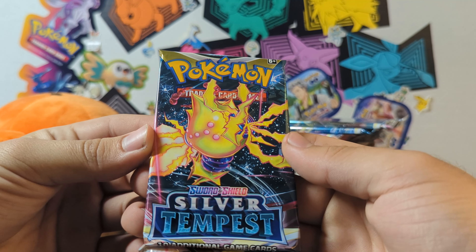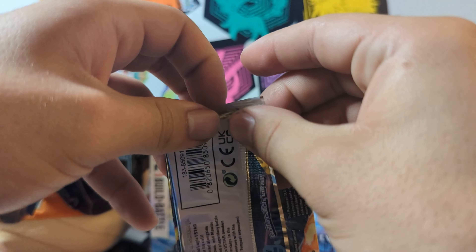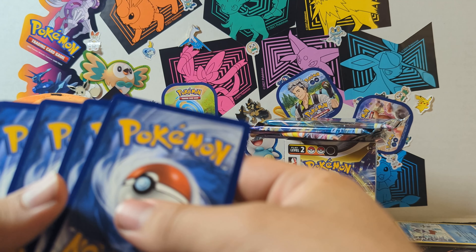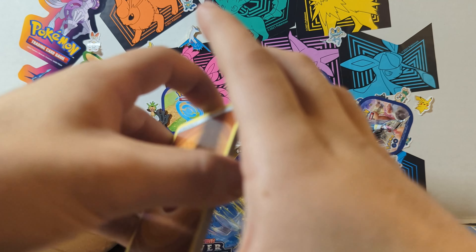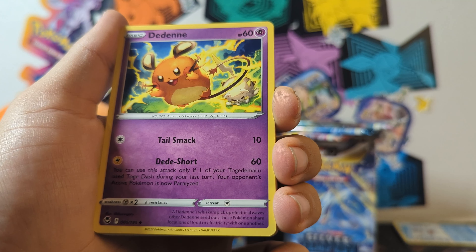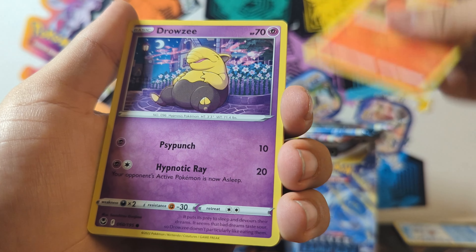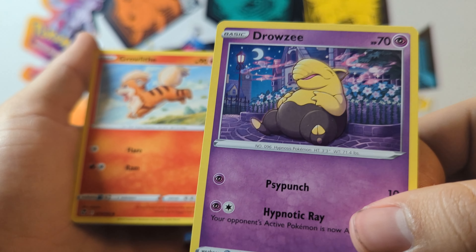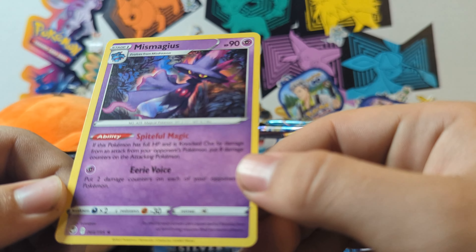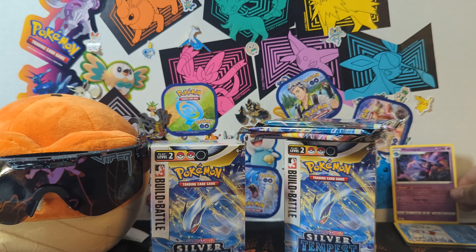Another pack here — this time we got Regieleki VMAX. You can see the little clouds on there. Fairly new Pokémon they're putting on here. I don't think you can use the codes yet, probably have to wait until November 14th or something like that whenever this thing comes out. We got a Den Den and Braxian, Hawlucha, Rufflet, Vulpix, Drowsy — I like this art for Drowsy, he's all full and happy. Got a Swirlix and a Miss Magius. Pretty cool art — Miss Magius art always looks pretty good. Very Halloween feeling right there.